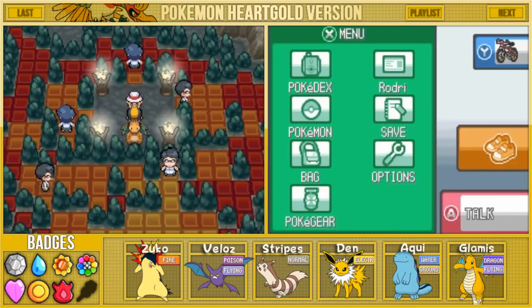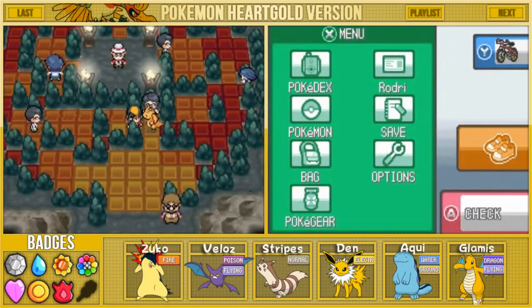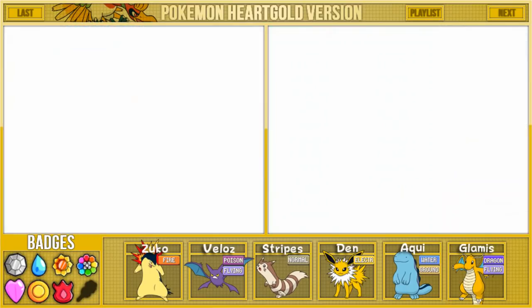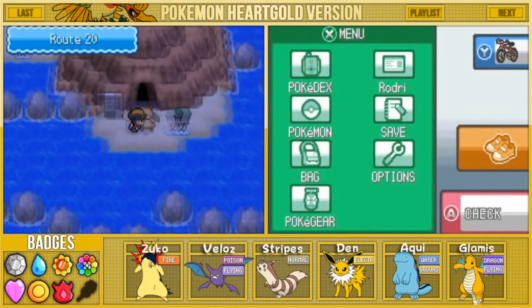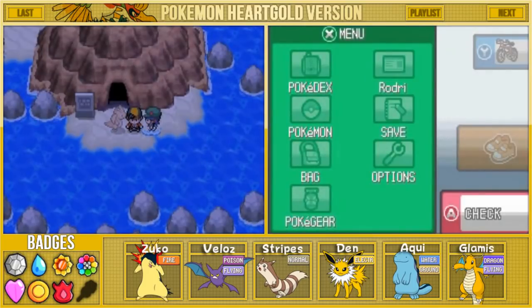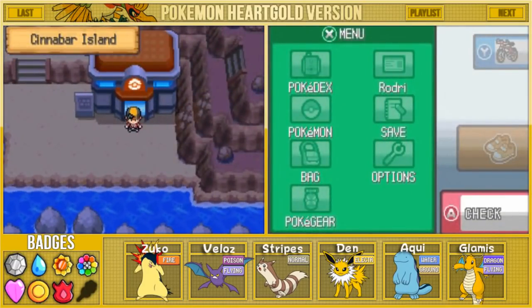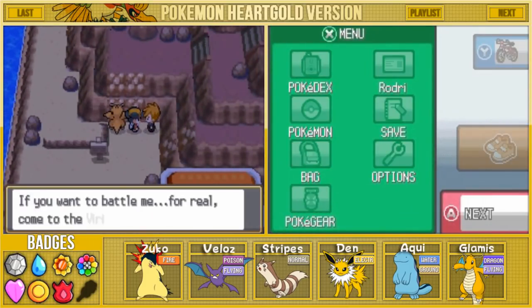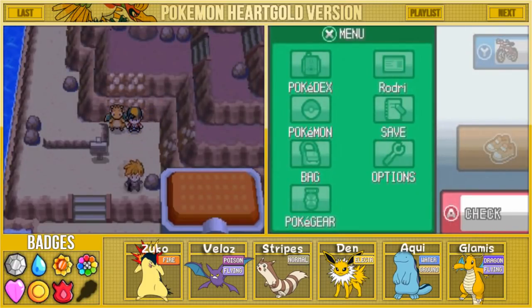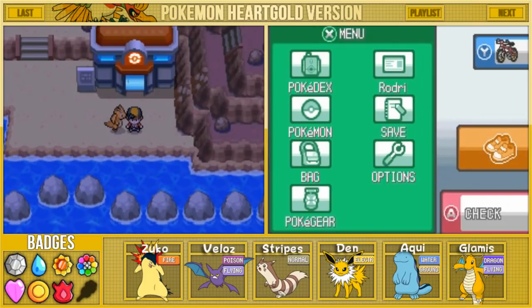Fantastic - we have defeated Leader Blaine. We have one badge left to collect and these battles are really heating up. It seems like they are just getting tougher and tougher and I'm really gonna have to train up my Pokemon quite a bit. Let's fly back to Cinnabar Island and talk to that one mysterious man. He says: if you want to battle me for real, come to the Viridian Gym - I'll be waiting. It seems Blue is finally ready to take us on as the last gym leader. Thank you guys so much for watching and I'll see you in the next episode!